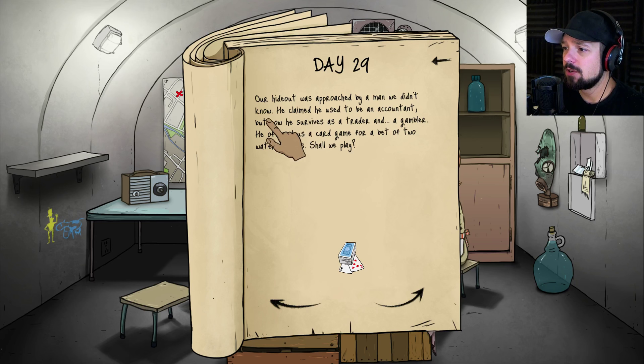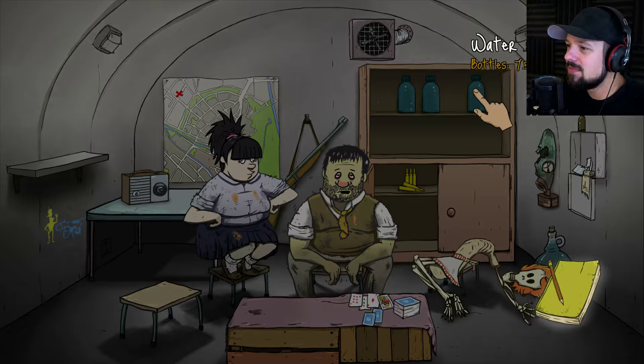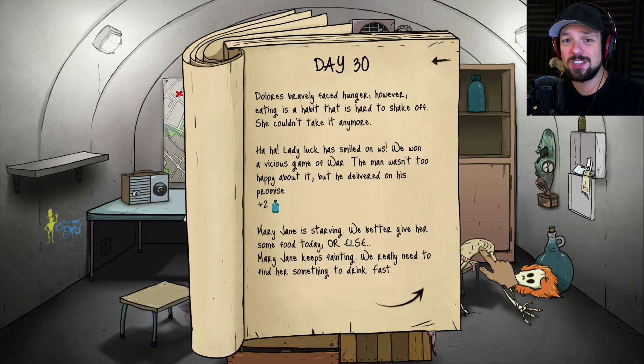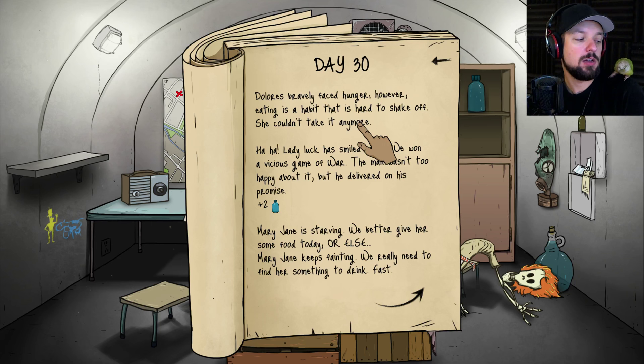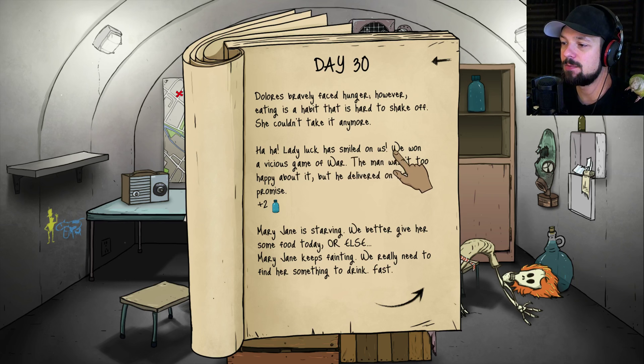Suddenly our water supply was approached by a man we didn't know — he wants to gamble for water. Sure, go ahead and gamble with us. We got 7.5 bottles — we won two more bottles of water. Dolores bravely faced hunger, but eating is a habit that's hard to shake — she couldn't take it anymore. Look who's back! Lady luck smiled on us — we won a vicious game of war. The man wasn't too happy about it, but he delivered on his promise.